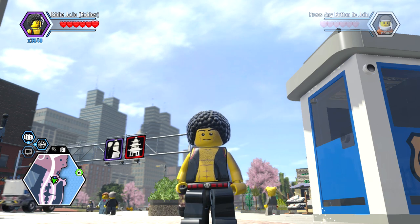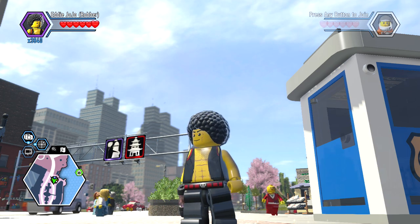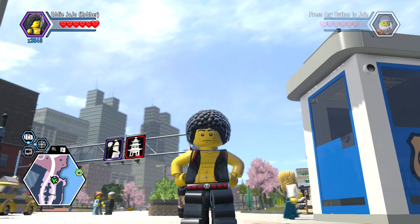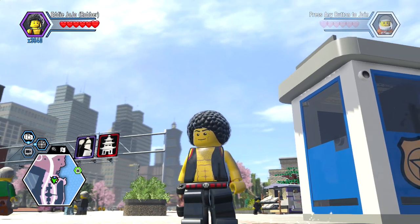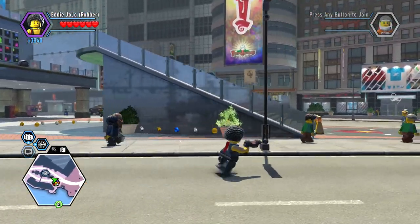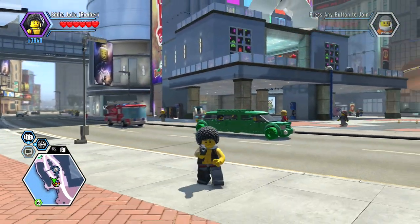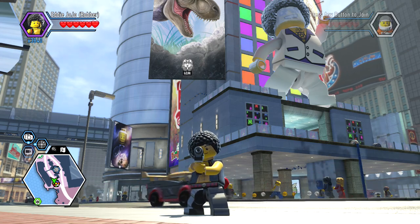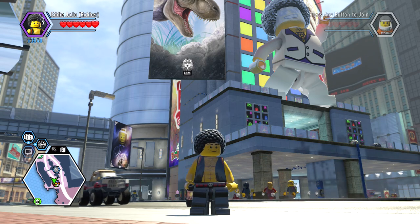Let's see what he has for animations. He's your typical criminal — he's got the paint gun and the crowbar. I think that's my 14th character in this area, so I only have like one more vehicle and a couple little things to do and this area is 100% complete. But that is Eddie Jojo, our latest criminal in the Lego City Undercover Crime Syndicate. Hope y'all enjoyed my video, we'll see you next time.